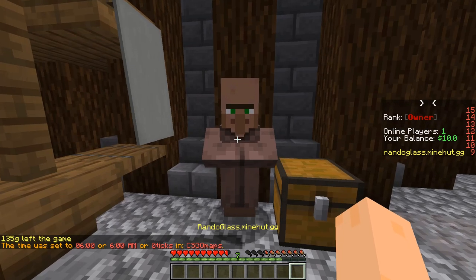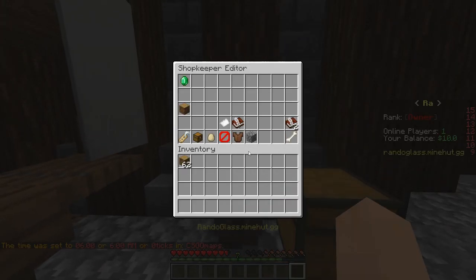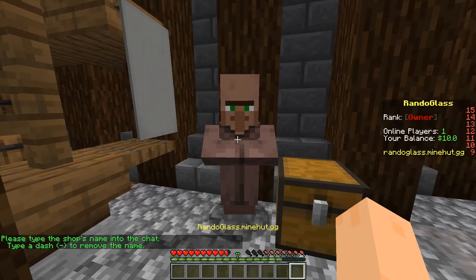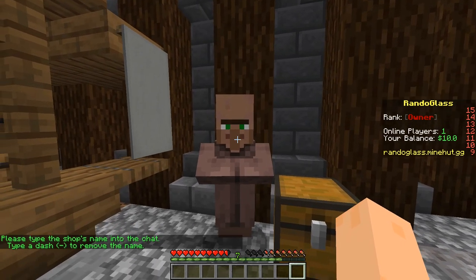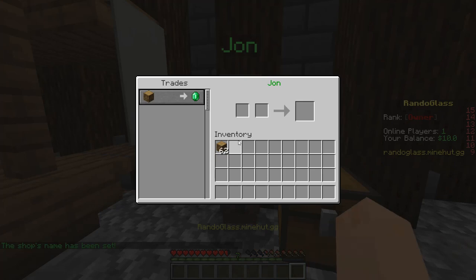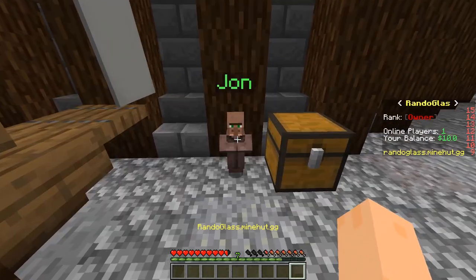Let me just make it daytime here. There's a bunch of other things that you can do with these villagers while in the editor menu. You can set their name — so we can make him John. He is now John. And when you look at him, it displays his name. Also when you're in the shop, it displays his name there. We can also toggle baby variant, so now he's a baby.